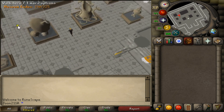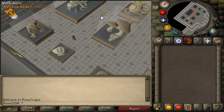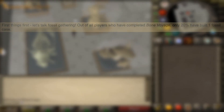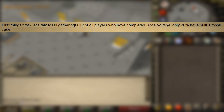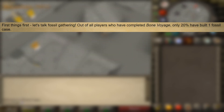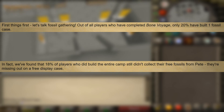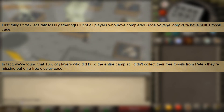I'm making this video because I was reading up on a recent dev blog about upcoming fossil island improvements — the link's in the description if you'd like to read it. This dev blog states that only 20% of players who have completed Bon Voyage, that's the quest to access fossil island, have built at least one fossil case. And even crazier than that, 18% of people who did build the entire camp still did not collect the free fossils from Pete, which is just enough fossils for a free display case.